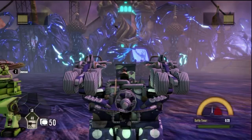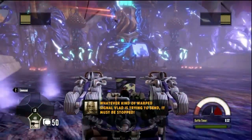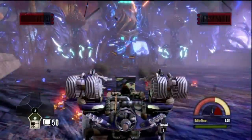The boss is going to spawn a bunch of enemies to try to kill you with. If you have multiple people with you, all you have to do is just ignore them and shoot the boss. It'll go down so quickly it won't matter.